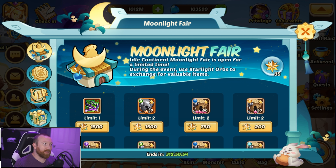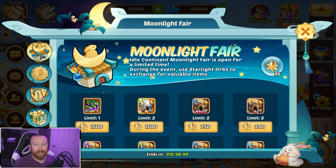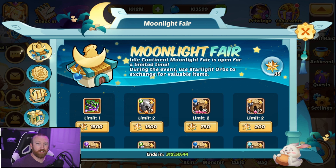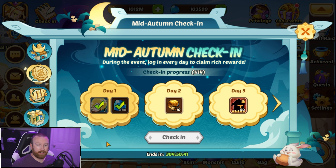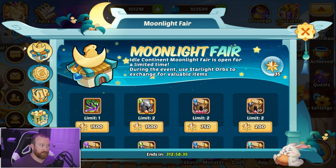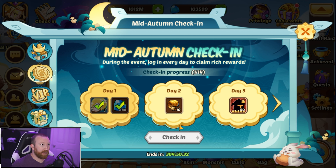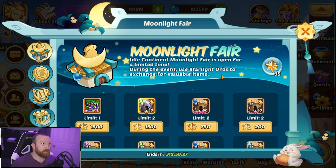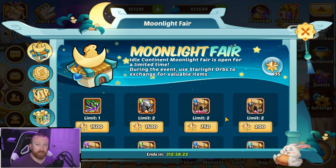Here it is — the Moonlight Fair. Idle Continent Moonlight Fair is open for a limited time, for two weeks. You can see the timer down at the bottom. The VIP event and the autumn check-in event have a little leeway, but the main fair where you purchase everything ends next Thursday, so there's a lot of good rewards to cover.